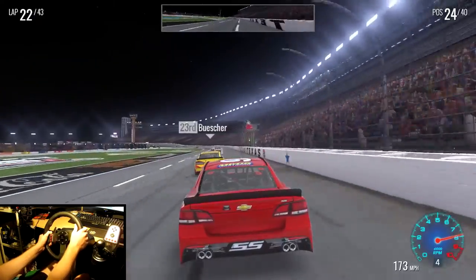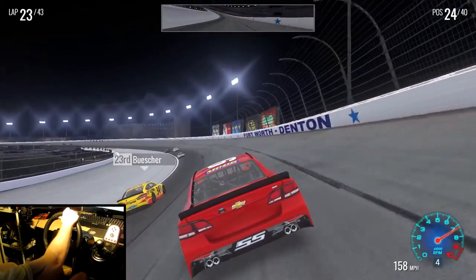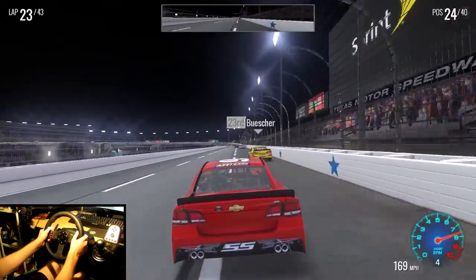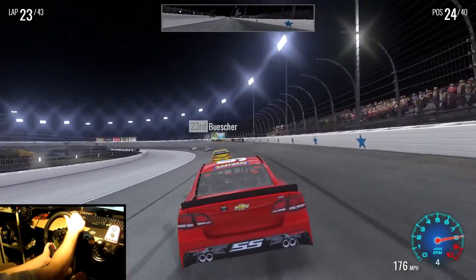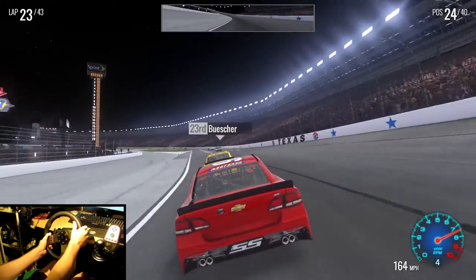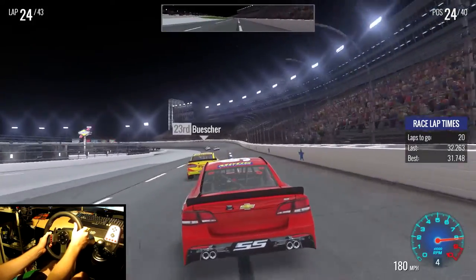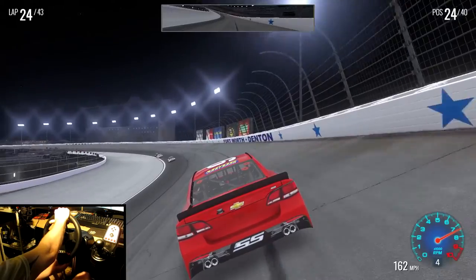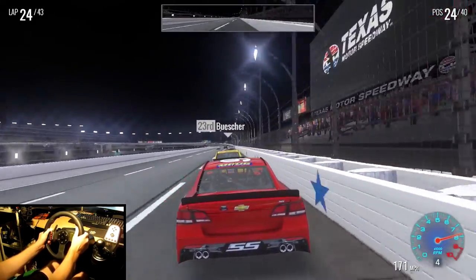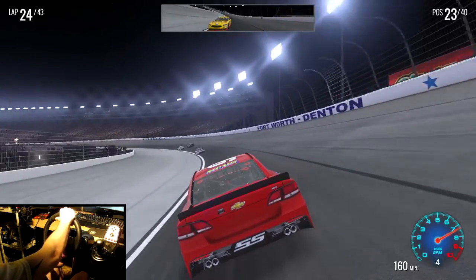I'm not going to go around the outside on Buescher this time — let's try and get the inside. It's going to be pretty difficult with them running this weird line all the way at the bottom of the track. I might have to just dive in under him once I get the chance. He's running the worst line possible for me to do anything. I'm going to have to go around the outside. Come on — if I just had the straight-line speed I could do it. I'm doing it! Got him! Yes, that's what I want to see!